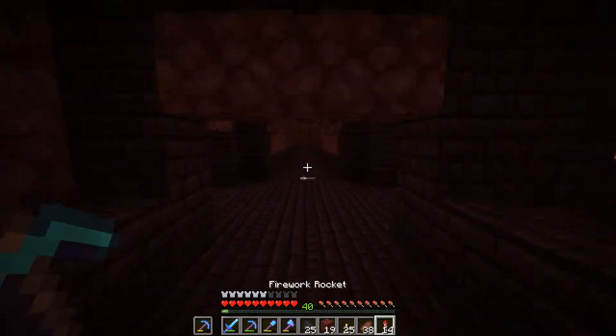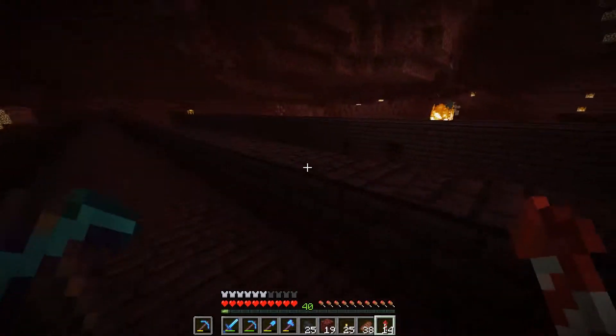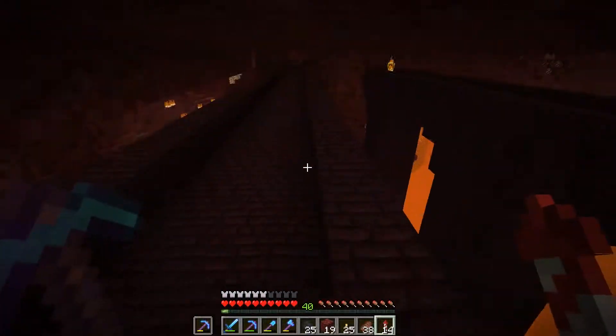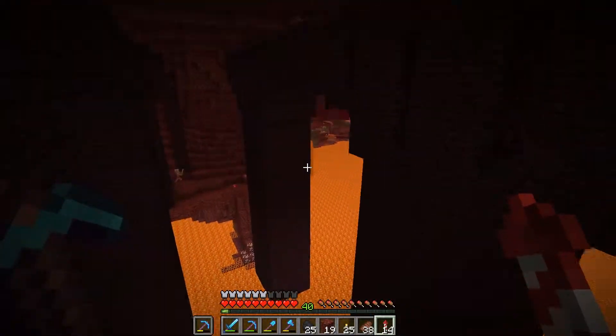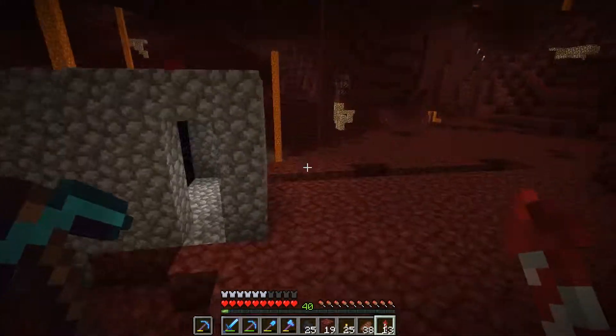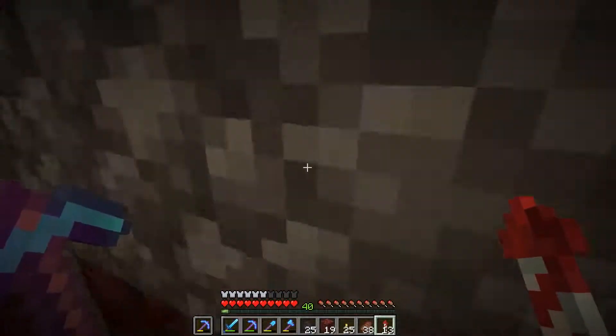Ooh, flames - flames bad, ouch. Don't shoot me! Oh, that's lava. Alright, we're gonna risk it - risk life and limb! Okay, let's get out of here anyways. So now we'll be able to spawn a wither.